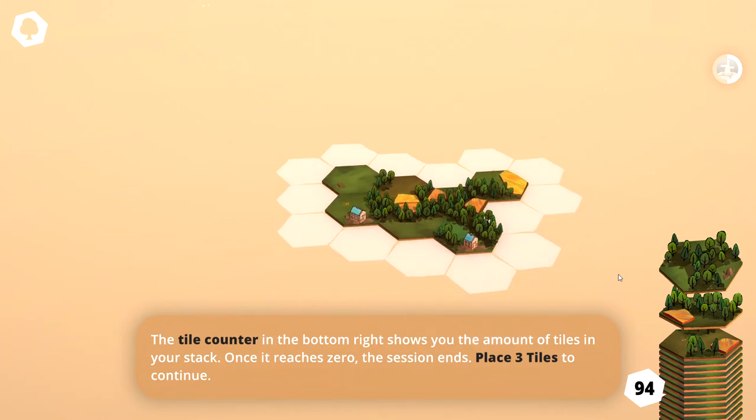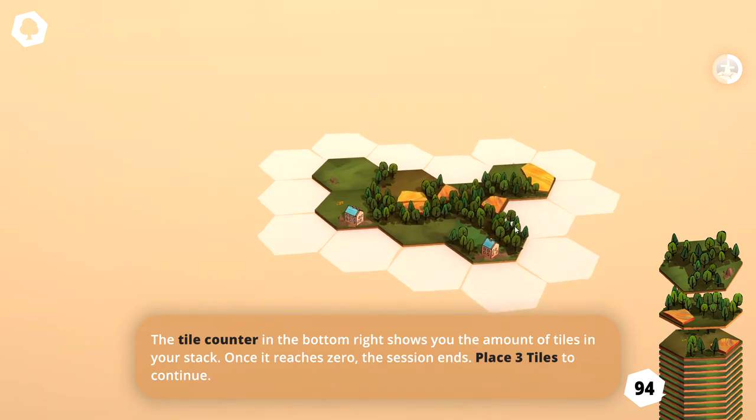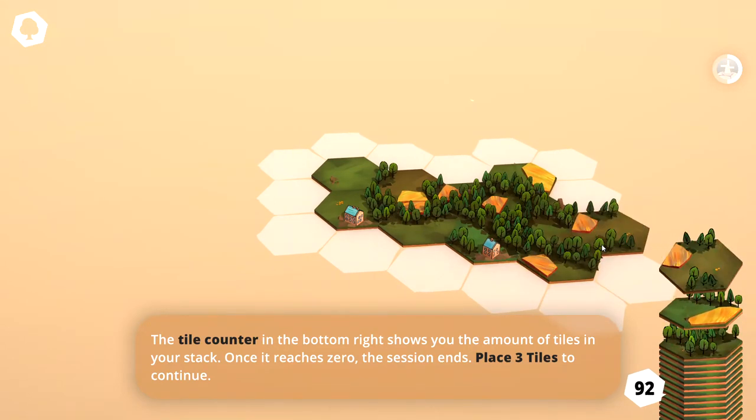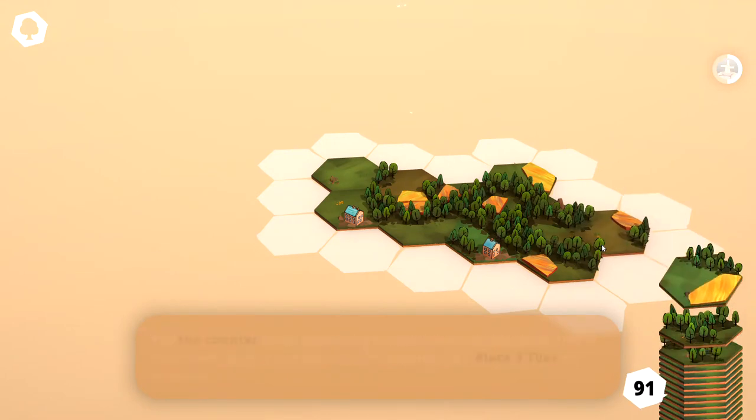The tile counter in the bottom right shows you the amount of tiles in your stack. Once it reaches zero, the session will end. Place three tiles to continue. So let's go ahead and place one there, one there, and we'll place this one right here. There we go.